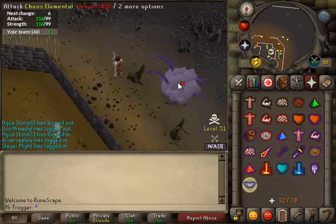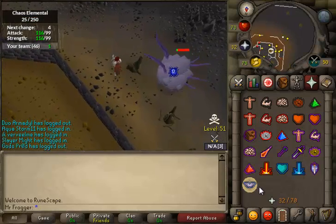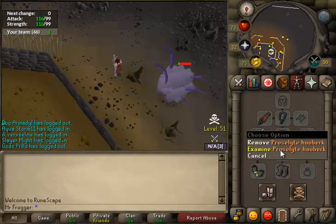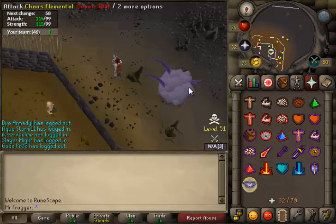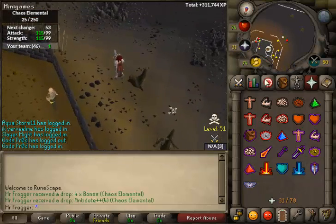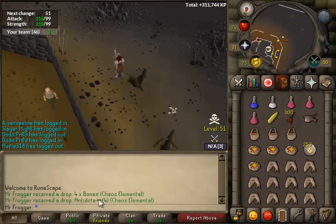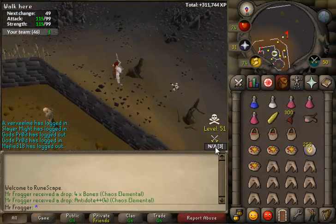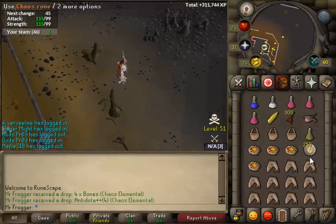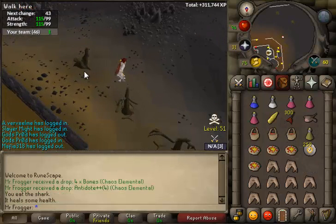The only thing that would suck is an elite clue, because I believe everything keeps over that. If I got an elite clue today I'd probably drop all my armour and then protect item, maybe even suicide on the boss at that point since I'm not really taking anything back. Although you do get quite valuable drops — dragon daggers, antidotes, runes and stuff — it does add up a bit, so maybe I wouldn't drop all my stuff.